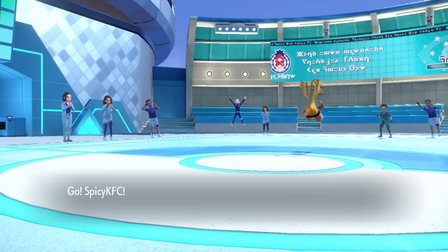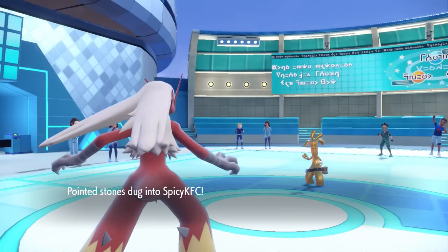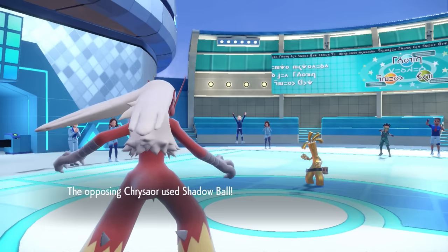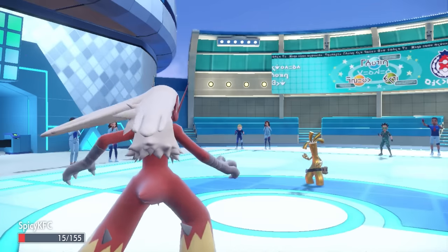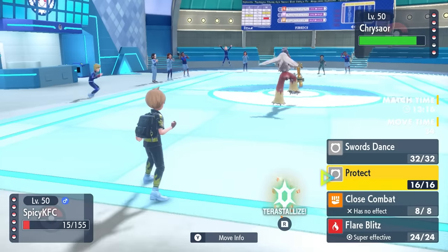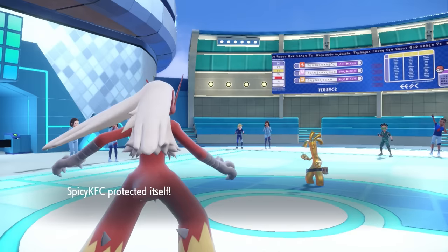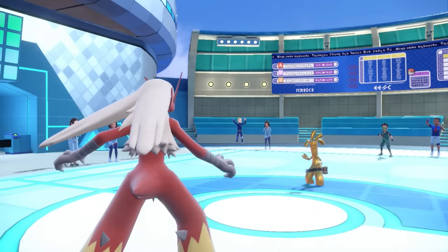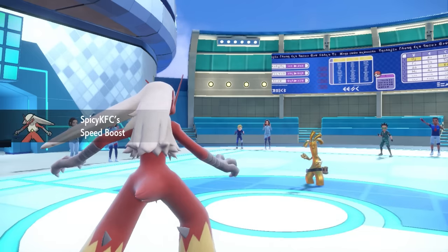It's actually not horrible — I bring in Blaziken on a potential Make It Rain or a Shadow Ball, either of which I can take and then grab myself a Speed Boost and potentially threaten stuff out with a Flare Blitz. Blaziken comes in looking spicy as they do throw a Shadow Ball, but just barely. I need one turn to get that Speed Boost to activate, so I go for Protect to also scout out what the Gholdengo wants to do. It just stays in and throws more balls, and Blaziken is not having that because now we are fast.